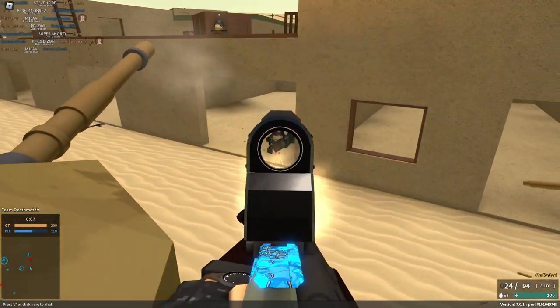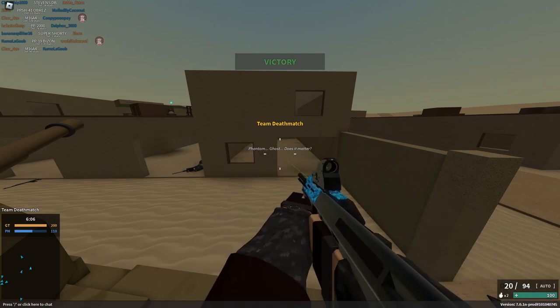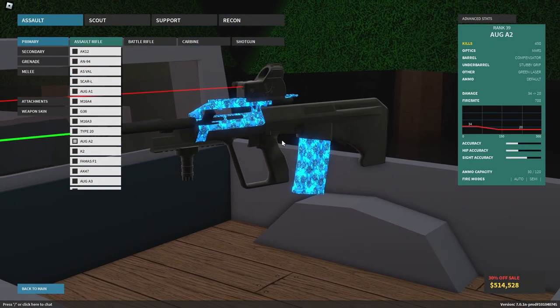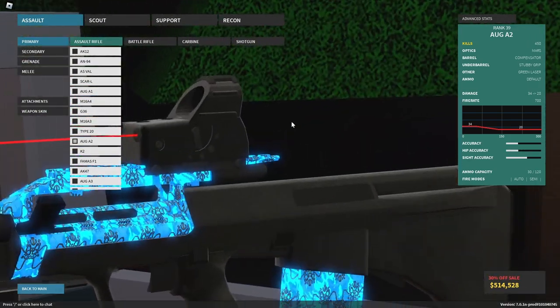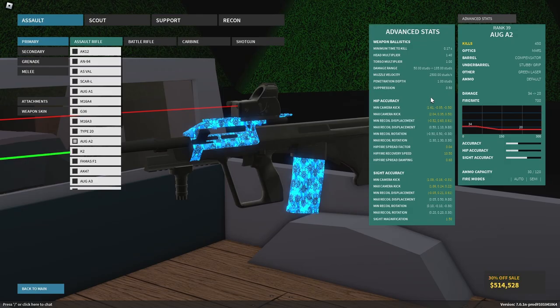Next up is learning better movement. If you haven't watched any movement guide — including mine — it covers M-sliding, sliding, super jumping, and everything you'd need to know. A lot of high rank players still don't know how to M-slide, and you need to know it. It basically makes your movement faster and once you learn it, it is super effective.